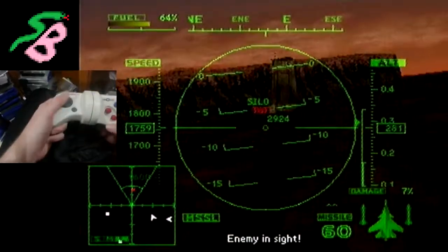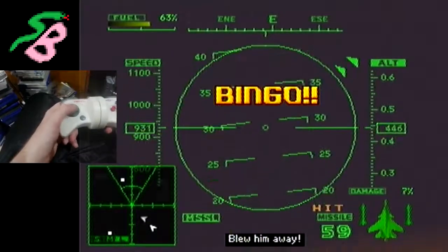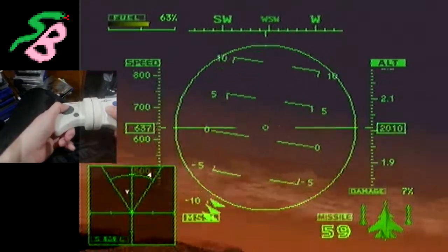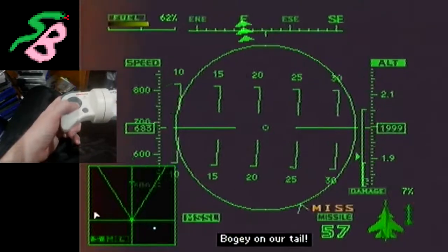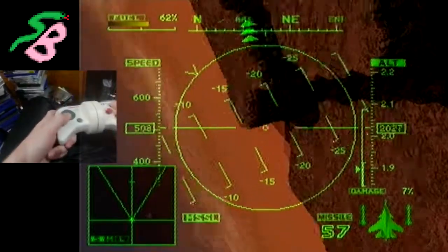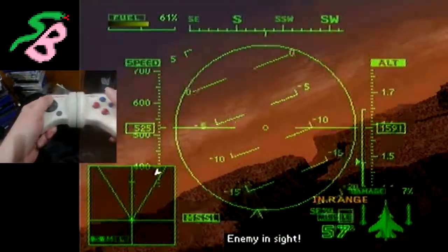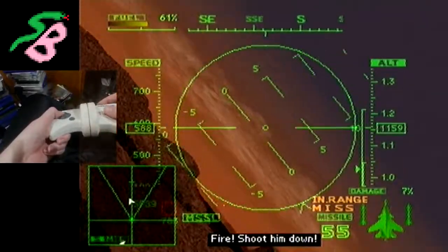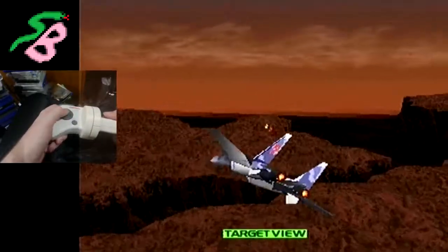I'll attack this one. Before I get my last one, I do want to still find Max and Goose. Where could they be? Could this be those two here, under my radar? You little frog or something. That's how you do it.